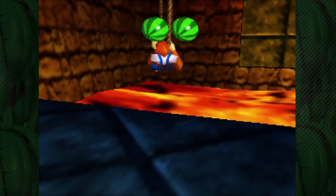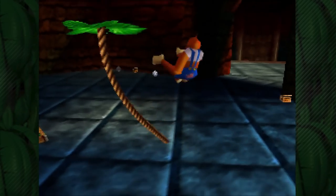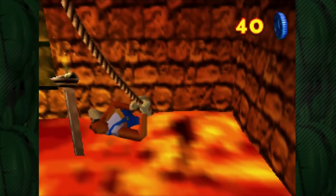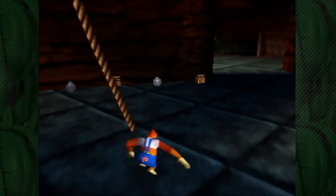I'm going to start on this side — let's go ahead and grab that. Swing around, and we can press the R button to switch around on the vine. So I'm just jumping across, grabbing it, pressing R, and then jumping back.